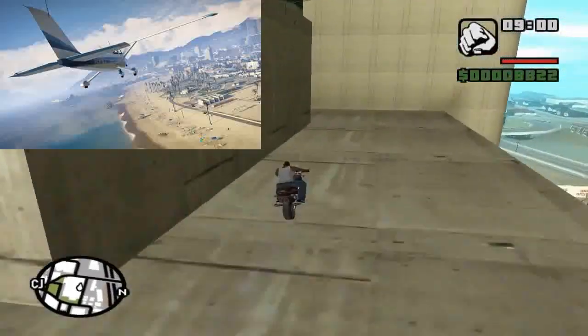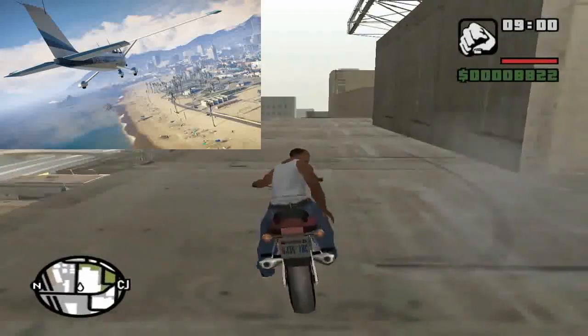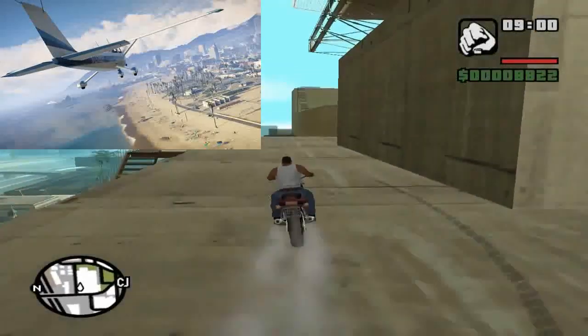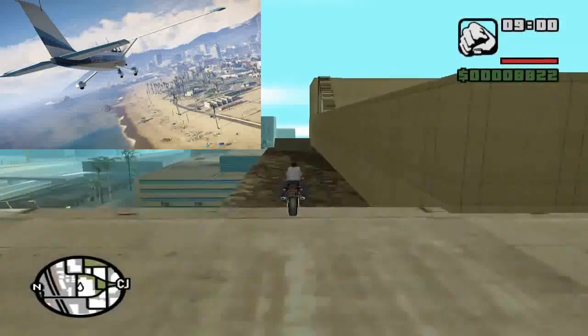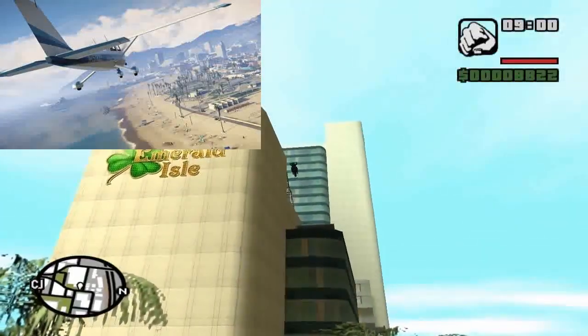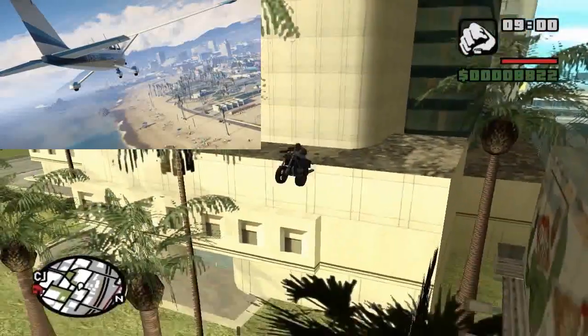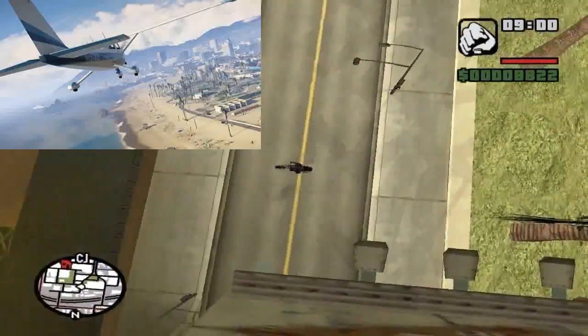Alright, next screenshot could possibly be the Dodo that we had in GTA San Andreas and more or less the older GTAs. I'm not too sure if Rockstar will change the name of the plane, but either way it is an exact same copy of the Dodo from GTA San Andreas. And in case you didn't know, these planes are actually four-door planes, so you could probably get all three protagonists in this plane.